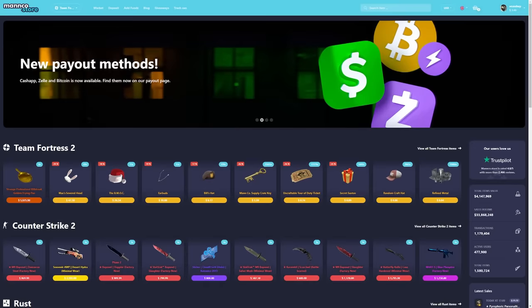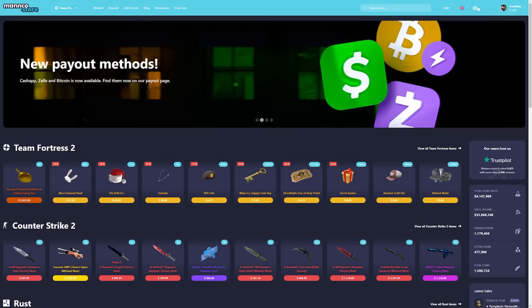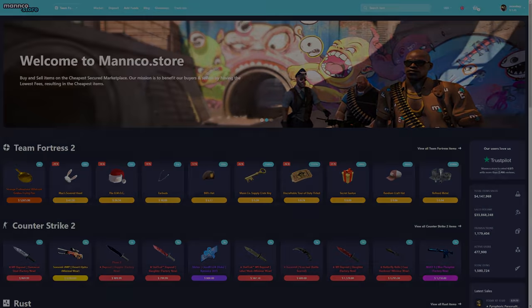This video is sponsored by Manco.Store, which is a great marketplace for selling and buying TF2 items for real cash. Good prices, lowest commissions, instant delivery. The link is in the description.